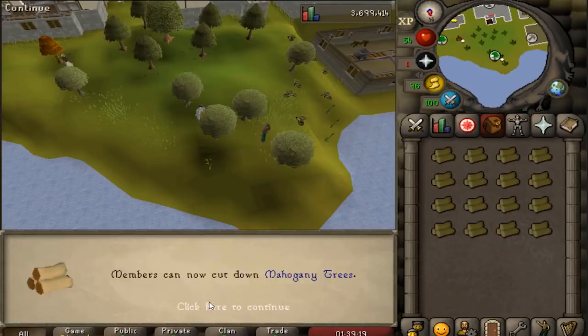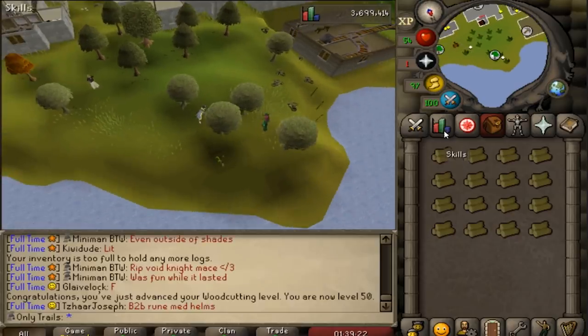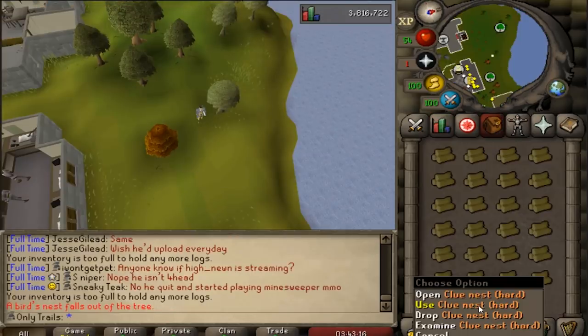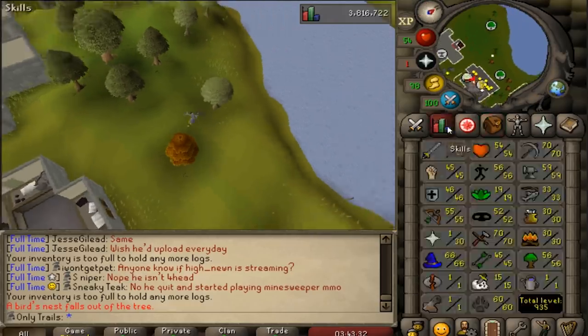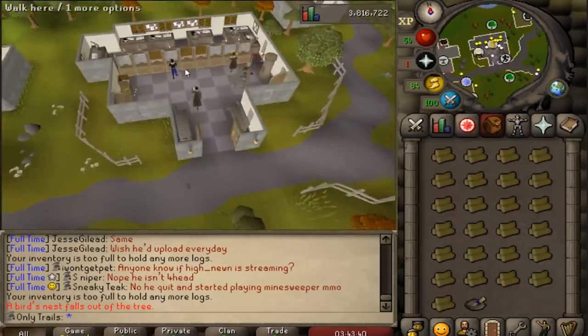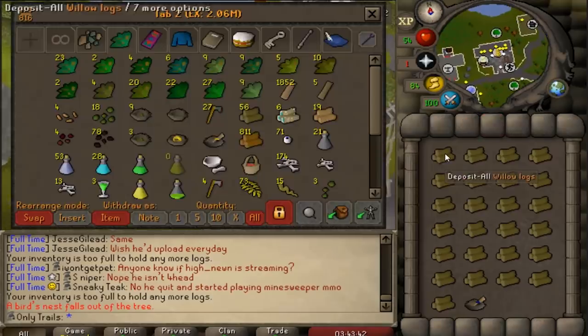First little milestone: 50 Woodcutting and 40 Fletching. And I got a clue scroll nest — hard. That's how I'm going to get my hard clue scrolls, I guess — just from everywhere. From woodcutting, hopefully soon from fishing. But this is actually going pretty solidly. Right now we have 56 Woodcutting and 45 Fletching. Let's try and get this clue scroll out of the way.